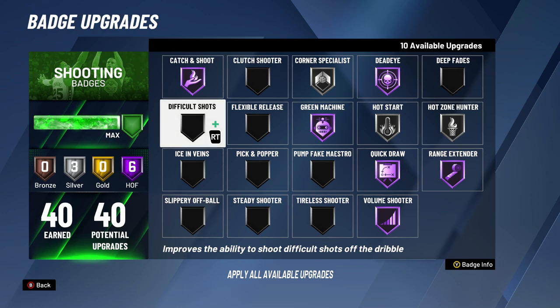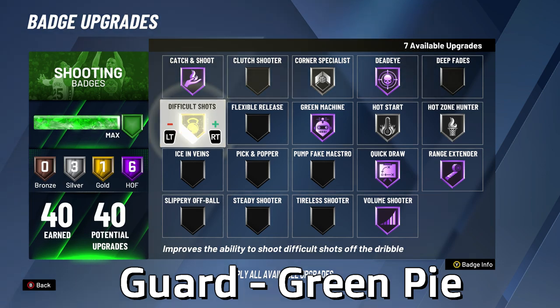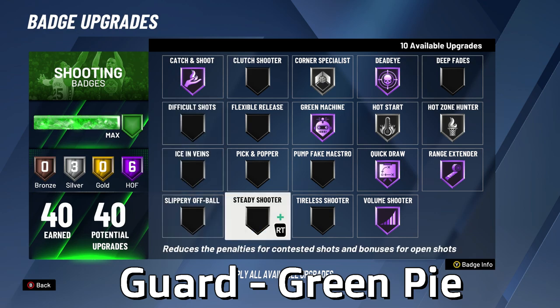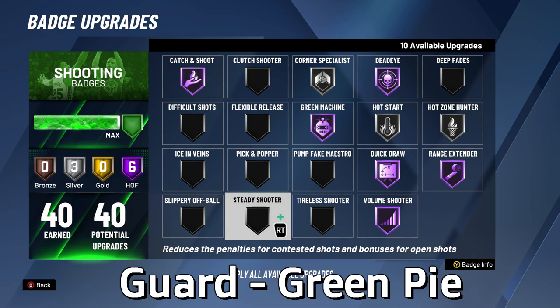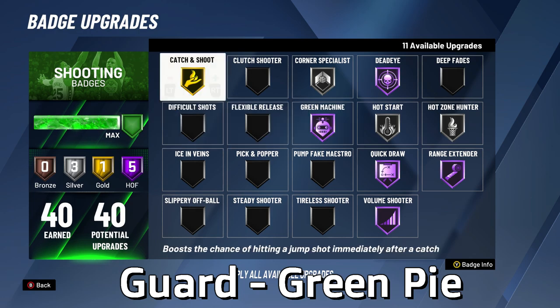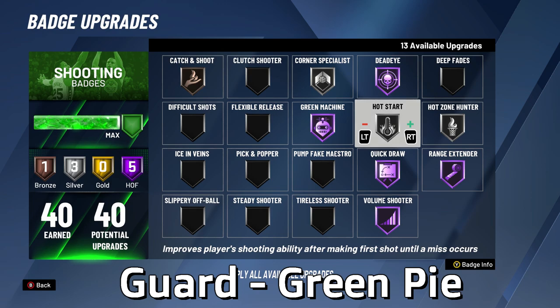Now let's get into what badges you should use. For shooting pie chart guard builds, the most important badge is hall of fame Quick Draw — if you're not maxing Quick Draw you're trolling, as it makes it much harder for defenders to close out. Range Extender needs to be maxed to hall of fame so you're a threat from deep. Hall of fame Green Machine expands your green window after two greens. Then Hot Zone Hunter on silver. After that, Dead Eye and Hot Star. If you have more badges, add Catch and Shoot, then Corner Specialist, then Clutch Shooter. Remember Hot Star is best at gold or silver, and Corner Specialist is best at silver.